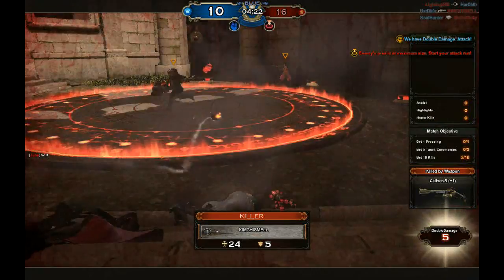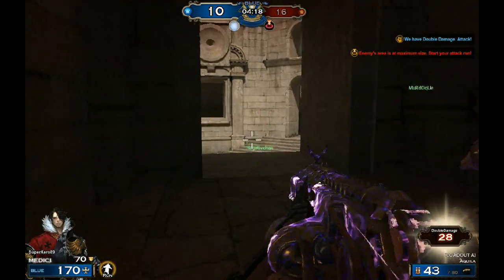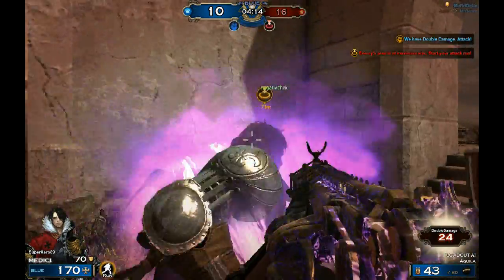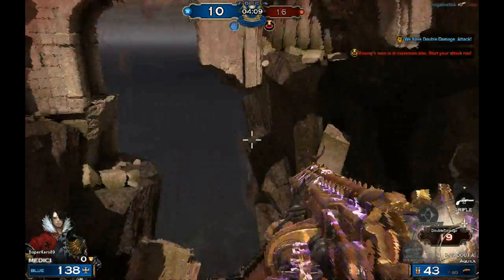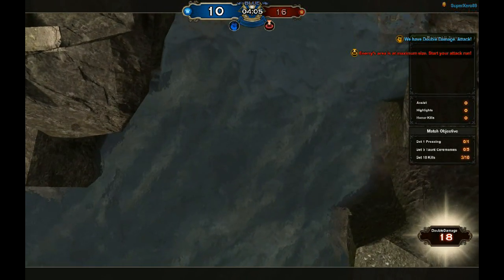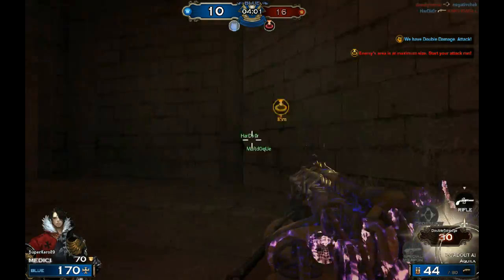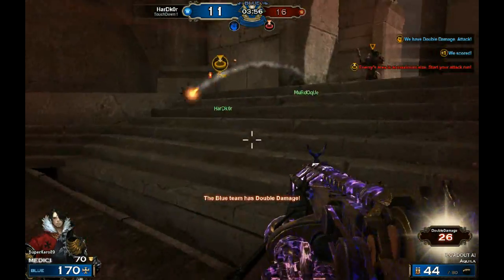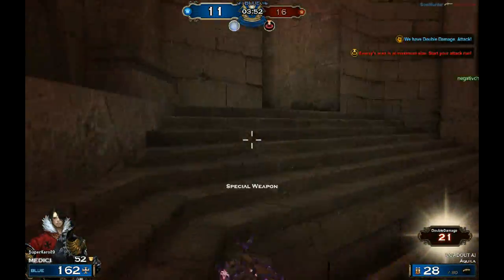Game modes like this — I'm not even concerned with kill/death ratio, I'm just trying to score points. I got knocked off the jump pad, which was unfortunate. I had the double damage power-up too. I'm not even sure how I got it — maybe somebody got killed and I picked it up as I was running by.